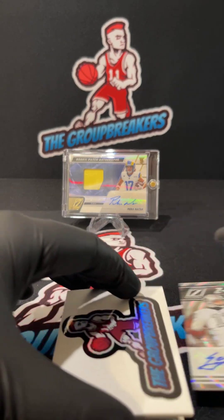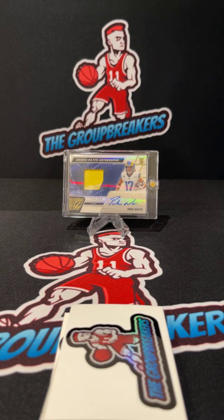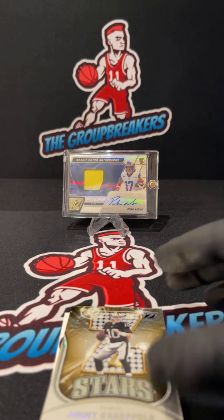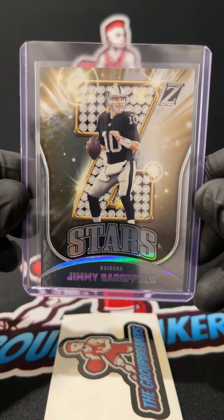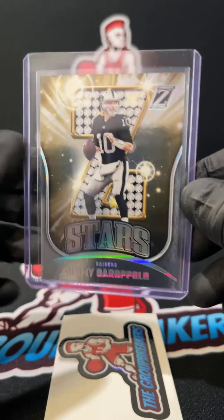For the Raiders: Sebastian Janikowski numbered to 199 on the Z-Graphs. Janikowski for the Raiders, going out to Joe Long. The final card on the back side was also a Raiders card — Jimmy G on the Z-Stars. Jimmy G. Raiders back-to-back for Joe.